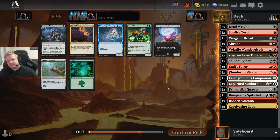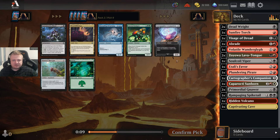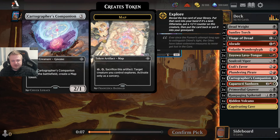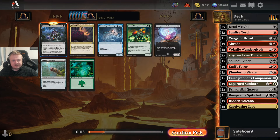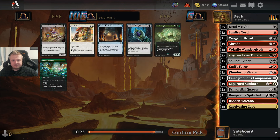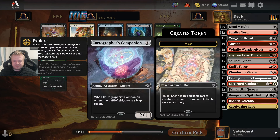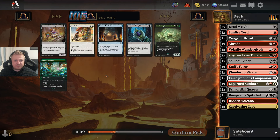Another Companion — one is the amount I'm happy playing. The 2-2 flyer that gives you a map token versus a 2-1 ground guy — the Companion doesn't have color requirements but compare it to the blue 3-drop flyer. It's so much worse than the flyer. Of course the flyer is really good.